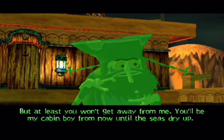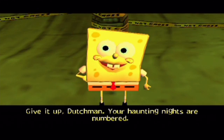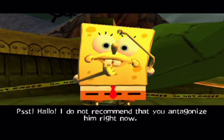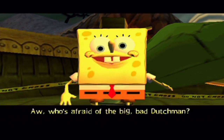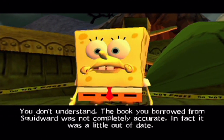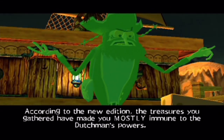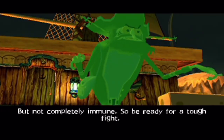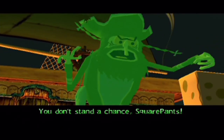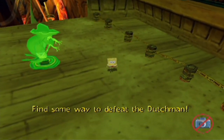'So you've got my old flying dinghy over the side and all your friends onto it. But at least you won't get away from me — you'll be my cabin boy from now until the seas dry up.' 'Give it up, Dutchman. Your haunting nights are numbered.' 'I'll wipe the deck with you, Sponge.' 'Psst — I do not recommend that you antagonize him right now.' 'According to the new edition, the treasures you gathered have made you mostly immune to the Dutchman's powers, but not completely immune. So be ready for a tough fight.'